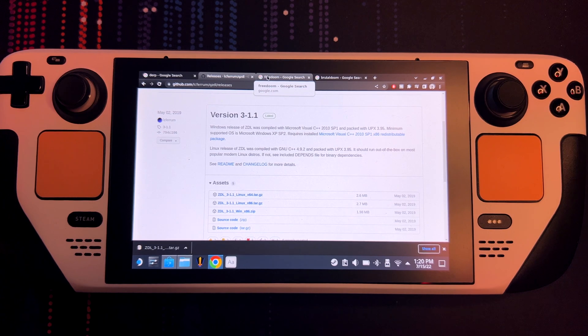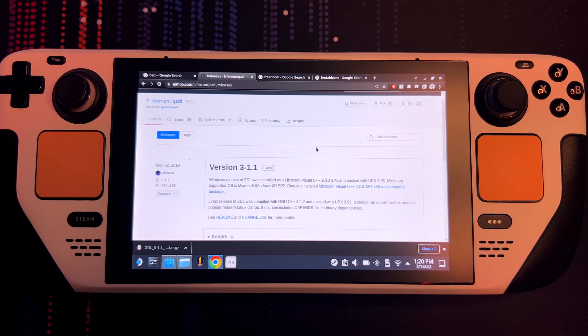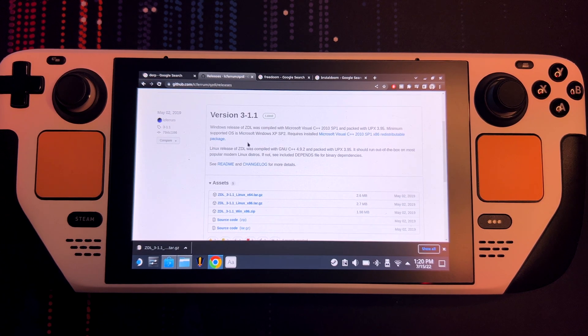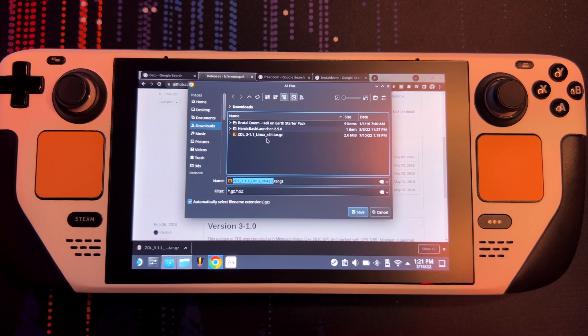First of all, head over to GitHub and look for QZDL LC Ferrum — just click the link I've so generously provided. Head over to releases, pick the latest release — as of today that would be 3.1. Scroll down to assets and what you're looking for is the x64.tar.gz file. Just download it.